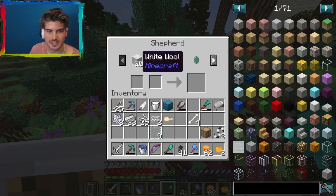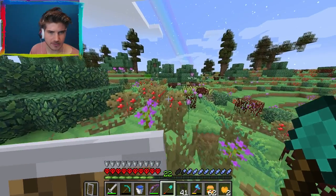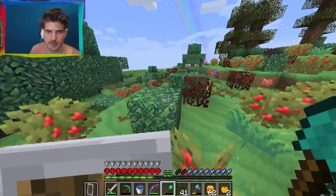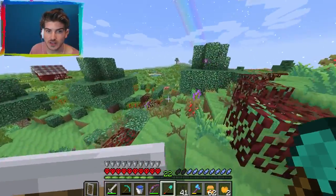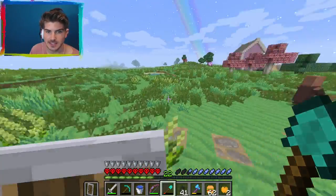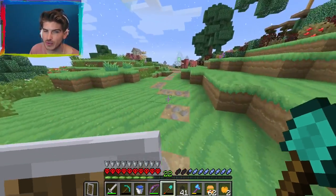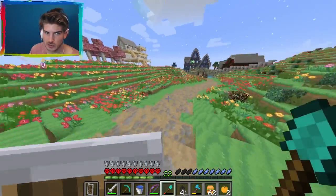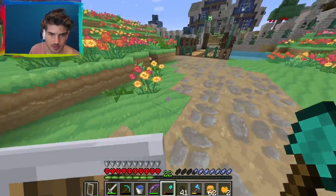A villager! What do you sell, sir? Oh, he's a shepherd. 20 wool for one emerald? Four emeralds for shears? What a rip off. I'm going to call the Better Business Bureau and get you sent to prison for trying to scam a poor innocent one-life-ian boy. Also, please leave me a suggestion in the comments of what I should sell at my store, because I want to add one next to Lizzie's. It has to be something unique and rare. Lizzie's selling bones, which I think is very smart because everyone needs bones.